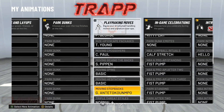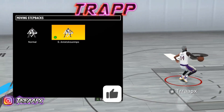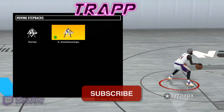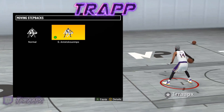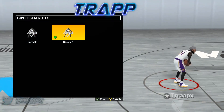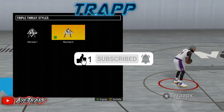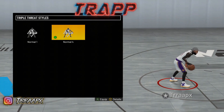For hesitations I have Basic on — I don't even do hesitations enough to need a specific one. For step back I got Giannis. There are a lot to choose from but try Giannis out. Last but not least, triple threat — this is the best one in the game. You can pump the ball, still have it with one hand in the air, and speed boost out of it. I'm gonna show you.